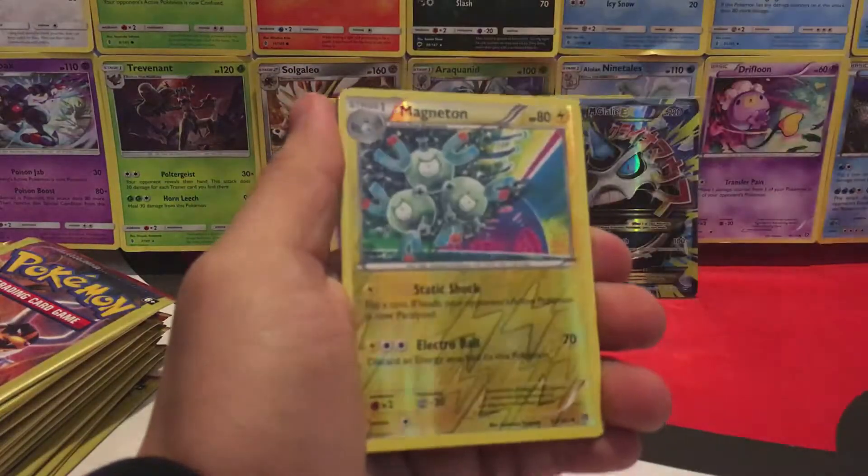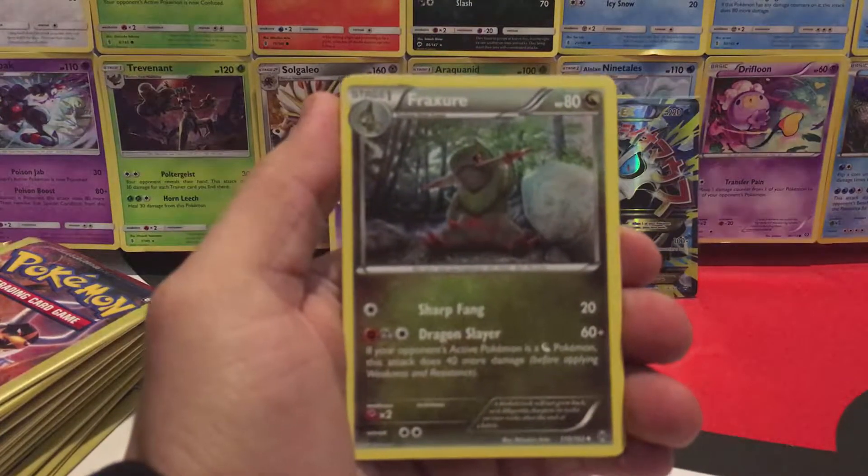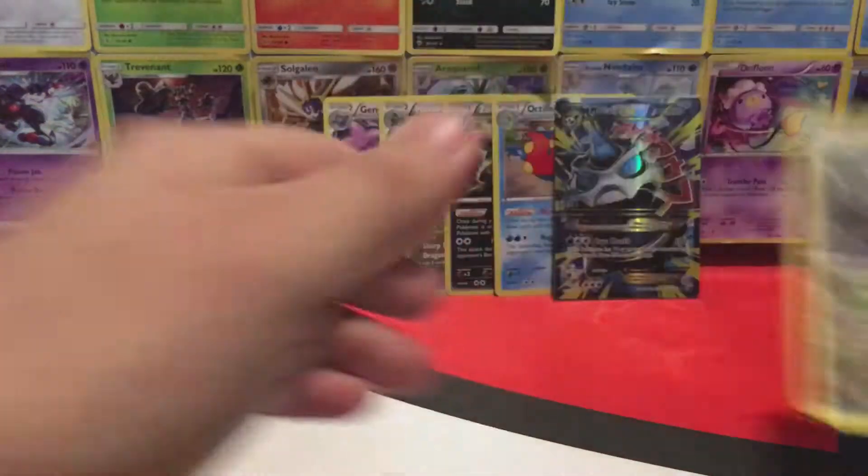Okay, we have a Panjam, River's Hollow, Magneton, and a Fraction. Why is this out of focus? There we go. All righty, on to the next.